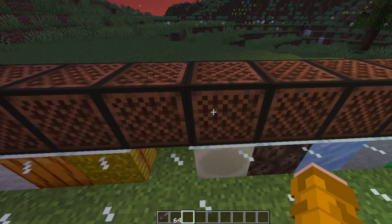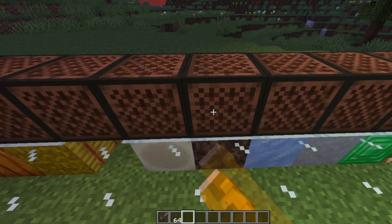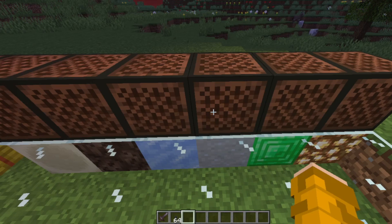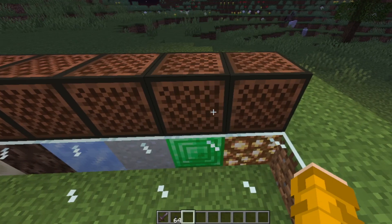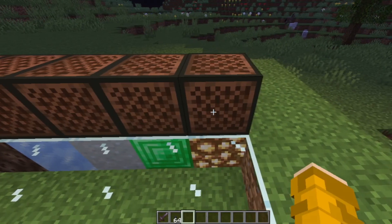A bone block sounds like a xylophone. Soul sand sounds like a cowbell. Packed ice sounds like chimes, which is amazing. A clay block sounds like a flute. An emerald block sounds like a bit or square wave. And glowstone sounds like an electric piano.